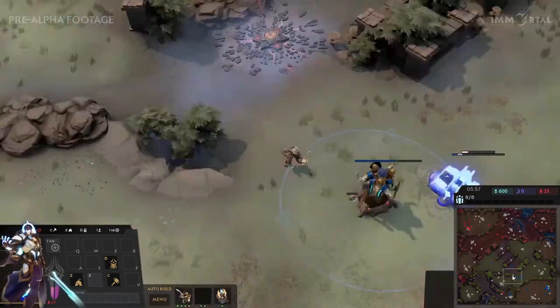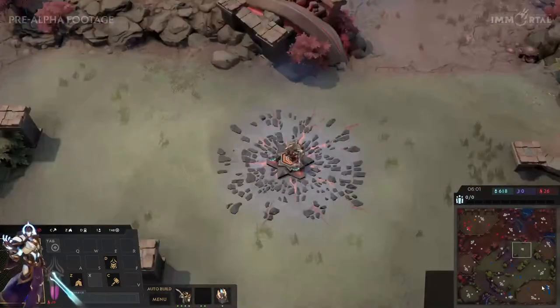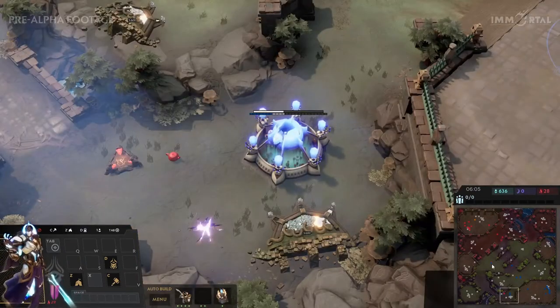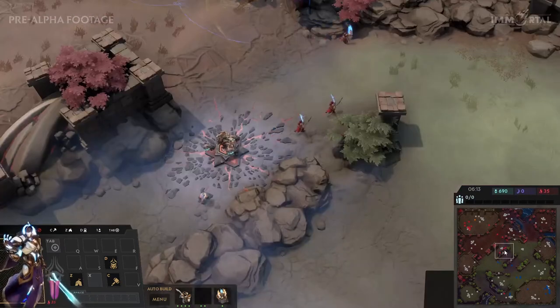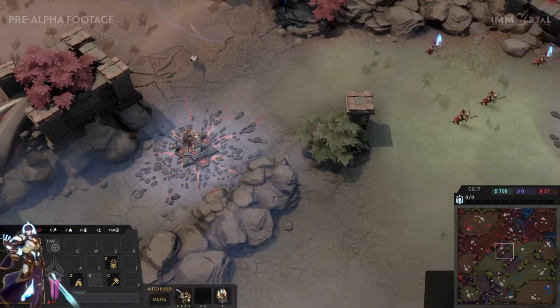We'll see what Hydra is up to — Hydra went for a really fast expansion here, a really fun build. Hydra is going for more of an economic lead while Drago is going for a bit more of a tech lead to start this game off. Top left red is Drago and bottom right is Hydra.